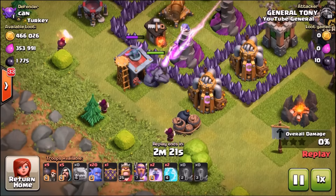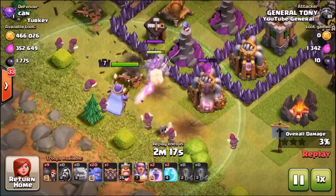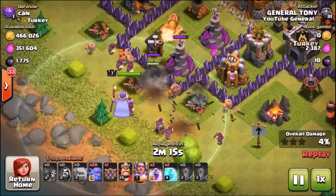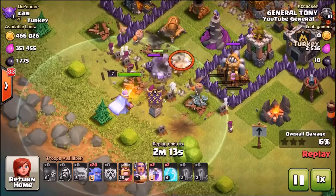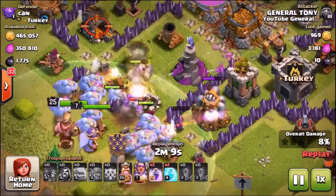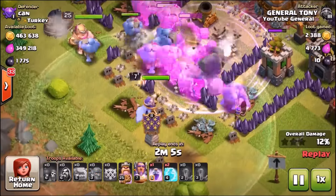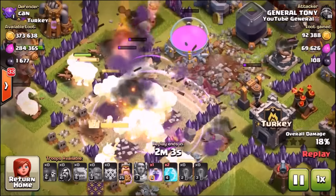The Queen is currently upgrading so she won't be in this raid. When using bowlers, they're very much like Valkyries — if you don't funnel them in, they'll just go around the outside of the base. You want to use wizards and golems to funnel them in, then drop in the 20 bowlers, send in the first rage spell, and use the Grand Warden's aura to make sure the Eagle Artillery doesn't do too much splash damage.